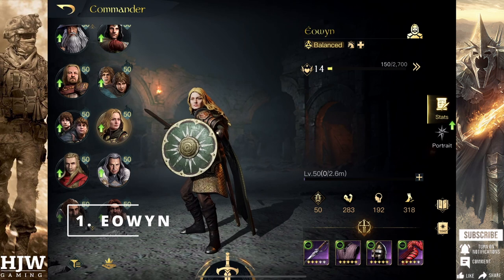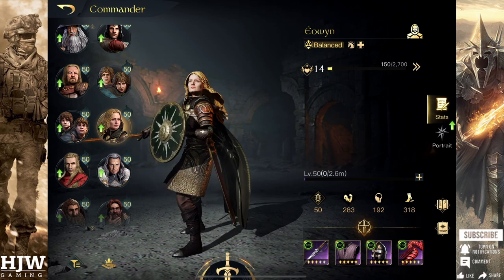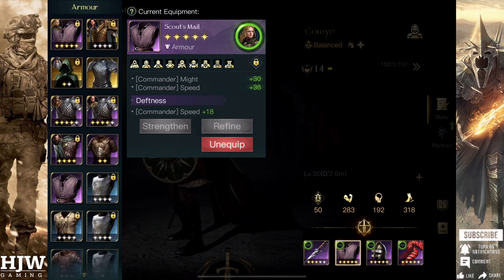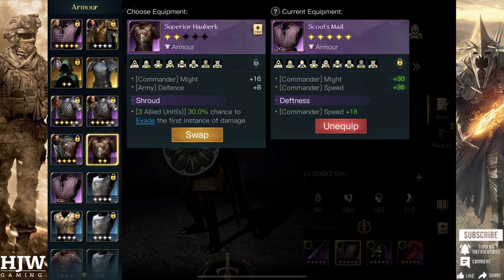First up I'm going to look at tier 1 commanders. If you're playing as Rohan or potentially even Gondor, then Eowyn could be a very good choice for a starting commander. Equipment-wise I'd recommend equipping her with something like the Cutlass, which can boost her might and speed and also her melee units' attack. For armor, Scout's Mail is a good choice with either Deftness or Shroud. You could also run the Superior Hauberk with Shroud as that gives your army defence and additional might, though Scout's Mail is probably better.